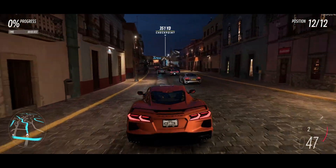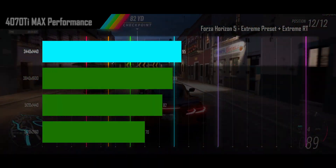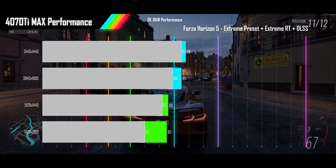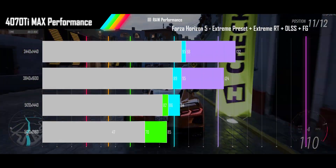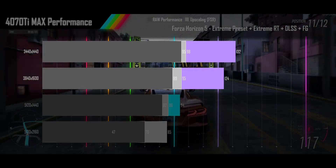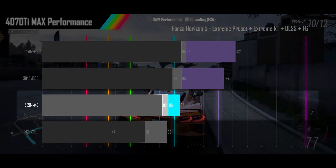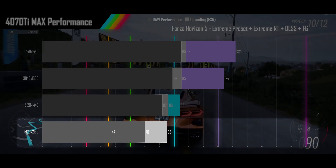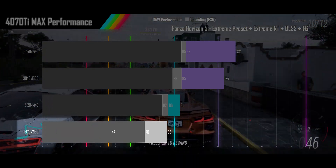Next we have Forza Horizon 5 played on its extreme preset with extreme RT on. The 4070 Ti is able to get high frame rates for the 1440p alt-wide right out of the box, while all other resolutions are getting smooth refresh rates. Turning on DLSS upscaling sees minimal gains, as this game doesn't scale well with resolution, though the 1600p alt-wide does manage to make it to high refresh rates. Turning on frame gen is the only way to get any real fps boost, with both the 1440p and 1600p jumping to very high refresh rates. The super alt-wide barely scoots into high refresh rate range, but the extra performance isn't worth the native frame rate cost. The 2160p alt-wide sees frame gen use more memory than DLSS performance saves, overrunning the VRAM and causing a near halving of performance. If this card had the 16GB of the super variant, this situation would be avoided.